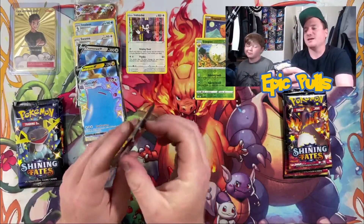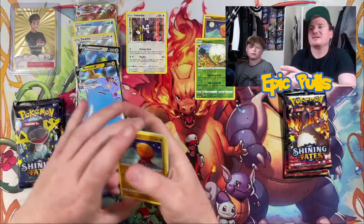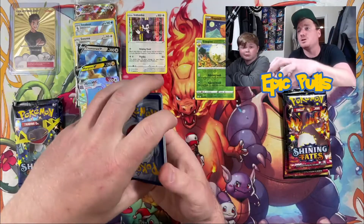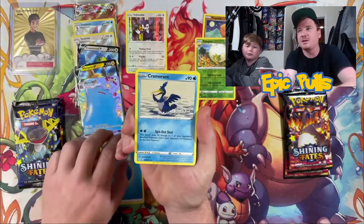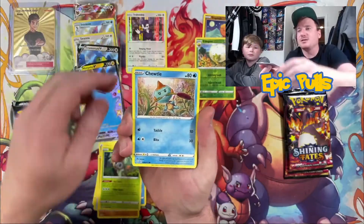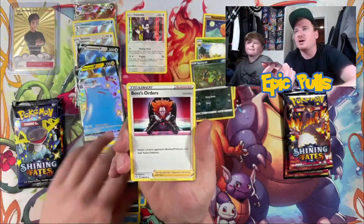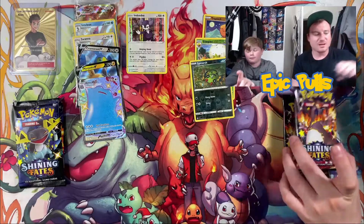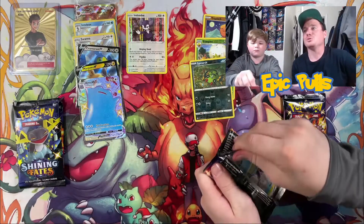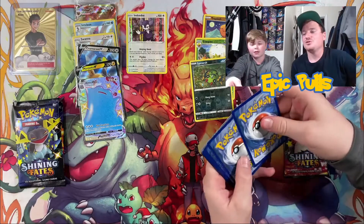Awesome hit right there, and a handful of packs left as we just hit the halfway mark on our ETB opening — see if we can get some more luck. Not too common to get two full art shinies out of one ETB, but it has happened before. Got a Cramorant, Rotom, Rusted Sword, Trap Pinch, Ralts, Chewtle, Morpeko, Coughing, a Reverse Spinaroak, and a Boss's Orders. Just an awesome looking card, gotta love that blue Ditto!